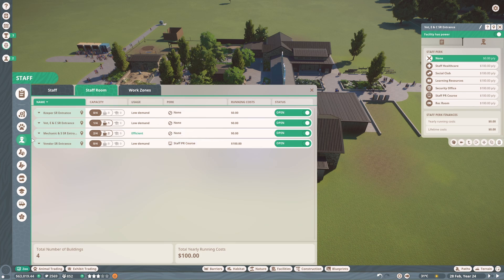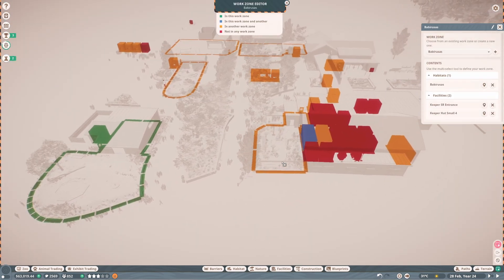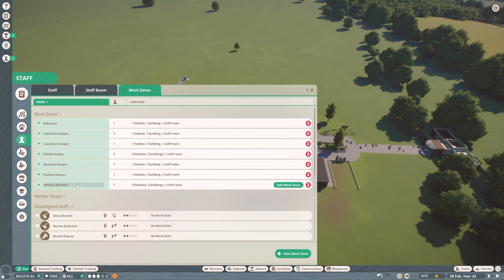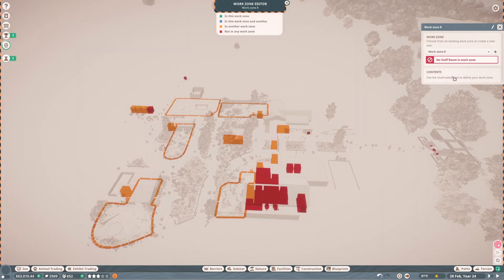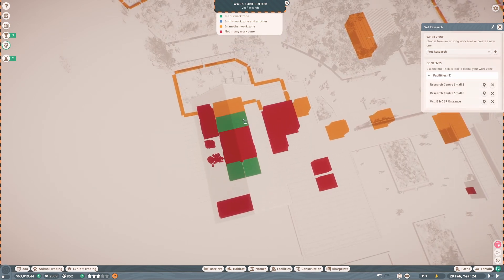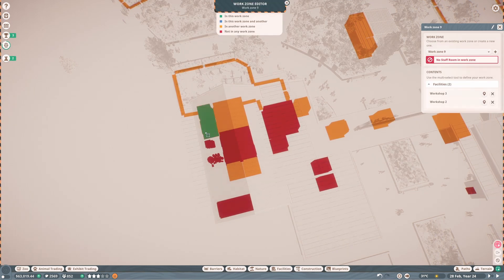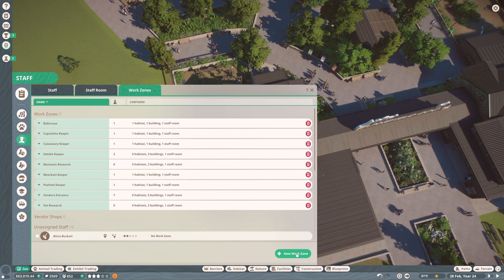This is the mechanic and security staff room entrance, and this is the vendor staff room entrance. We could give them perks for the vendor one - the only one we really need is the vendor related one since they're under a bit of pressure right now. Now I'm going to go through and change all these work zones so they're only keeper work zones. We want one more for vet research - they'll have both research centers and the vet staff room.